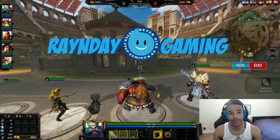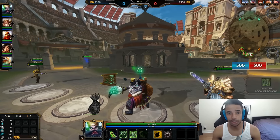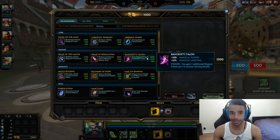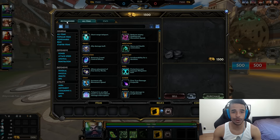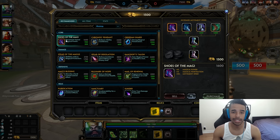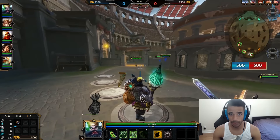Hey guys, welcome back to another episode of Rain Day Gaming. My name is Rain Day, and today we're taking a look at how to play Zhong Kui. No jokes, no montages — this is how to play and build this god correctly so that you have a great experience and know how to use his combo to basically 100-to-0 opponents.